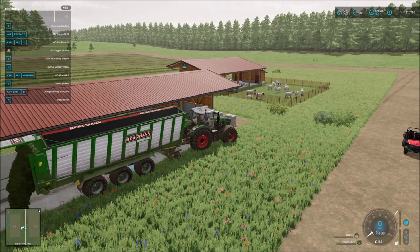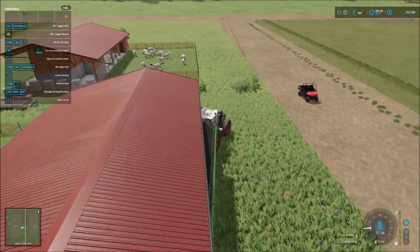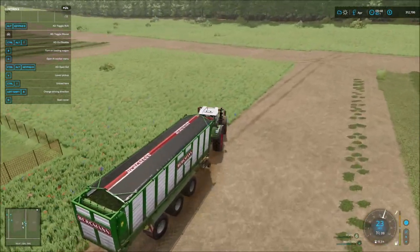Let's go ahead and drop off the remaining grass that we need to fill this one up. Still $36,000 left, so we'll drop off the remainder here in the second enclosure.